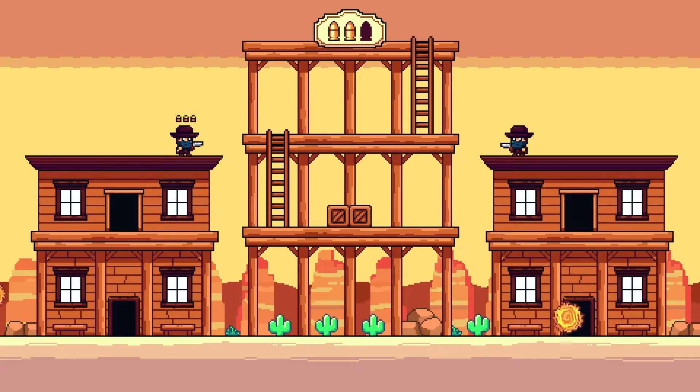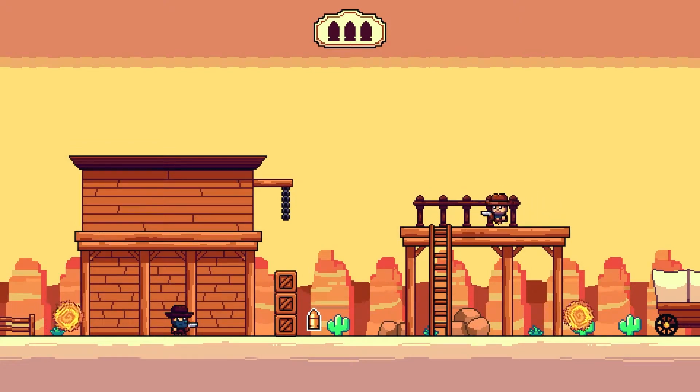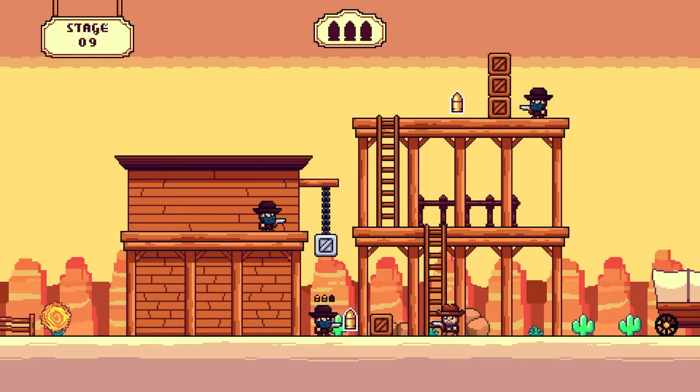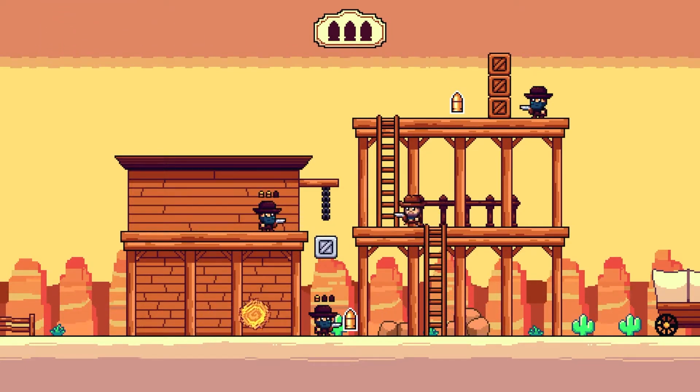Your revolver starts with no ammo and you must scour the stage to pick up bullets to shoot your foes. With a limited amount of ammo at hand, you must use the scenery and your enemies wisely to succeed. You have as much time as you wish to scan the scene, so use it to plan your approach and complete each stage. Shoot the chains that hold up dangling boulders or get your enemies to kill one another. Sometimes more than one opportunity arises to complete each level.